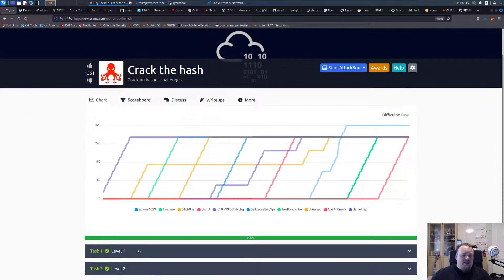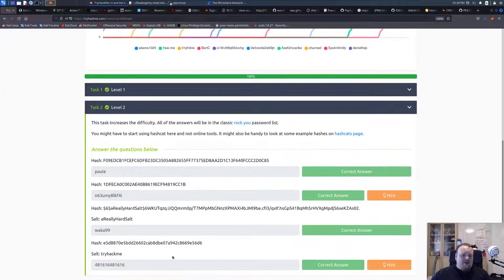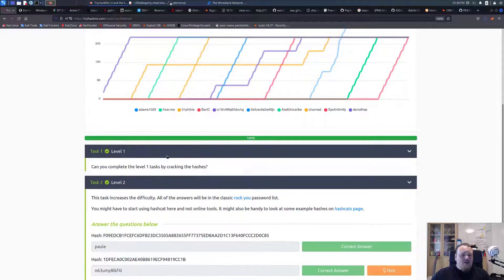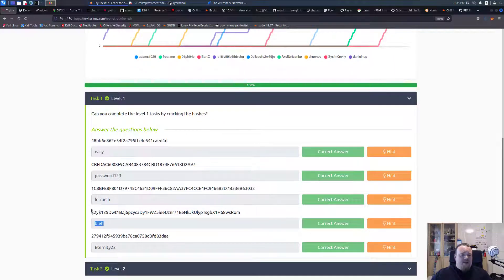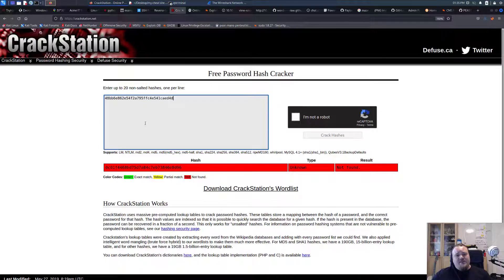We've got two different levels: level one and level two. The very first one is of course the easiest and it also resembles the word 'easy.' I'm going to copy-paste this string, go to CrackStation, and basically paste it in. I'm not a robot — crack the hash and you should have it. It's an MD5 type string. This is an easy win.